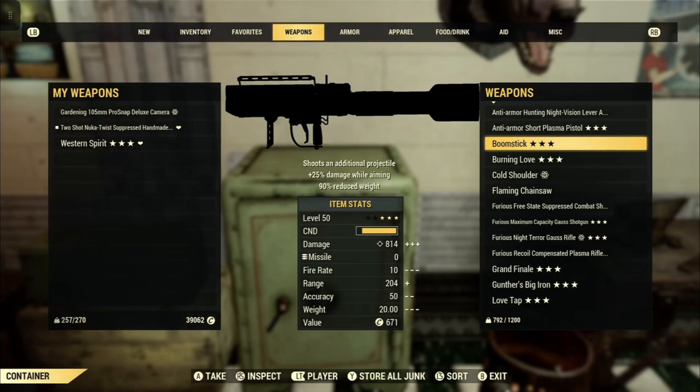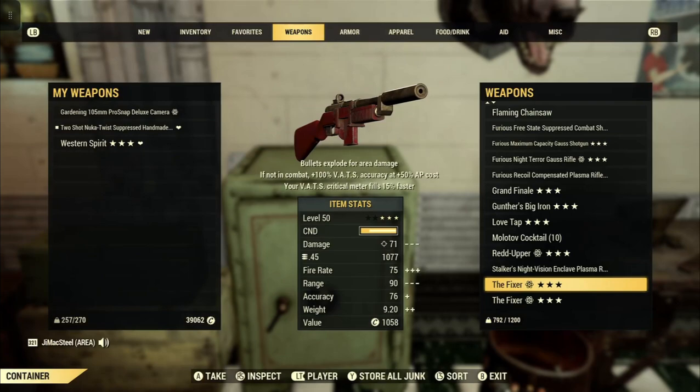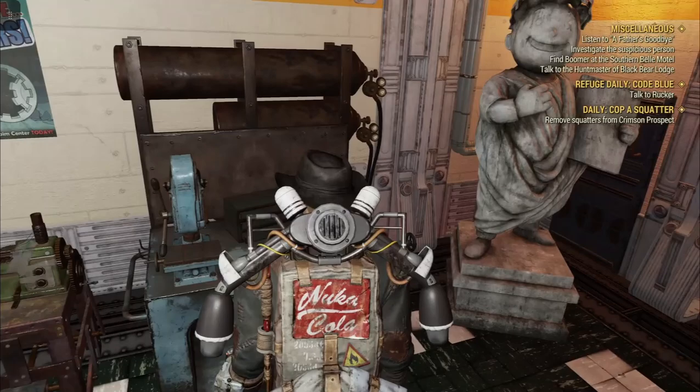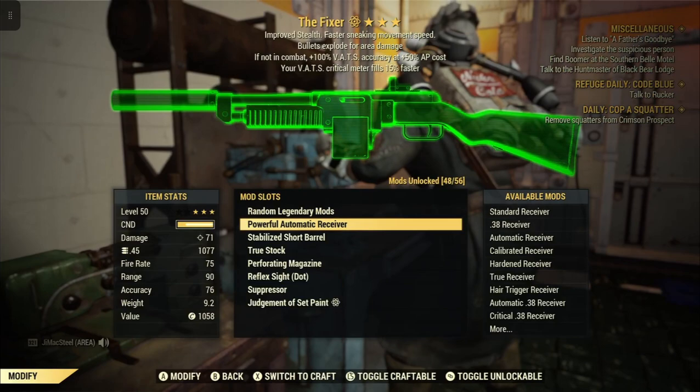Let's go to our little safe here. The weapon I'm going to use today is this particular Fixer. Bullets explode for area damage, plus 100% VATS accuracy, plus 50% AP cost, and your VATS critical meter fills 15% faster. Let's grab this and check it out at the weapons workbench — just to show it has an Automatic Receiver on it. This particular one has a Powerful Automatic Receiver, and we can still use the same .45 ammo, which I have lots of because I use it in my lever action.